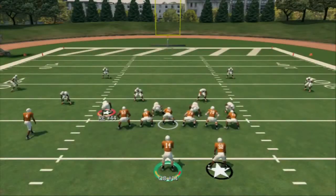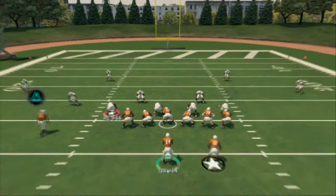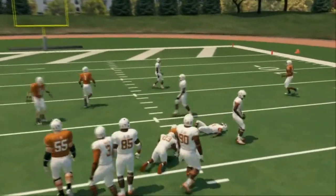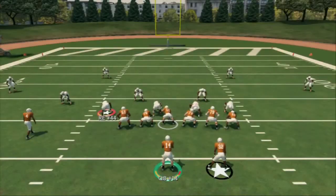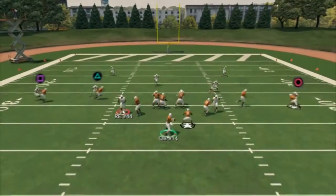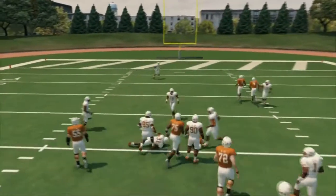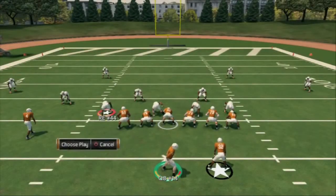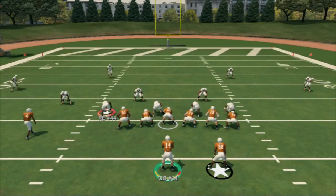Moving on to cover zero blitz — most of the time every slant should be open. My first read is always triangle, then I progress to my other outside slants. The inside slant is wide open against cover zero. And against cover two, this is probably one of the main reasons I run this play — square is going to beat cover two every time. The double slant beats cover two, and the slant flat beats cover three.